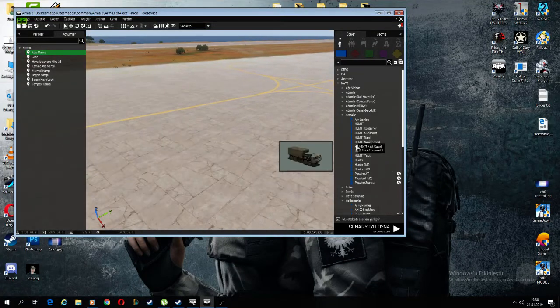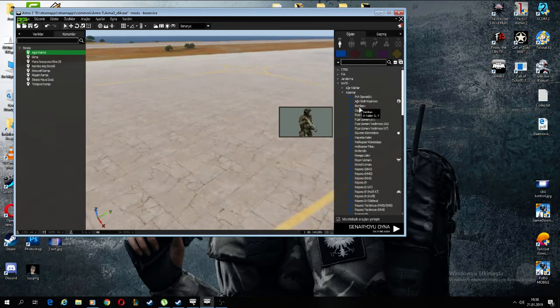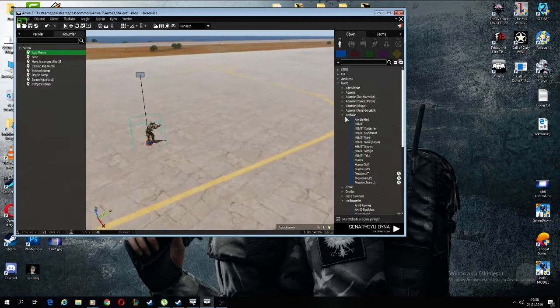Hello everybody, my name is MyTJ, and I'm gonna show you today how you can move anything — any player, any soldier, any helicopter, any vehicle — with triggers.